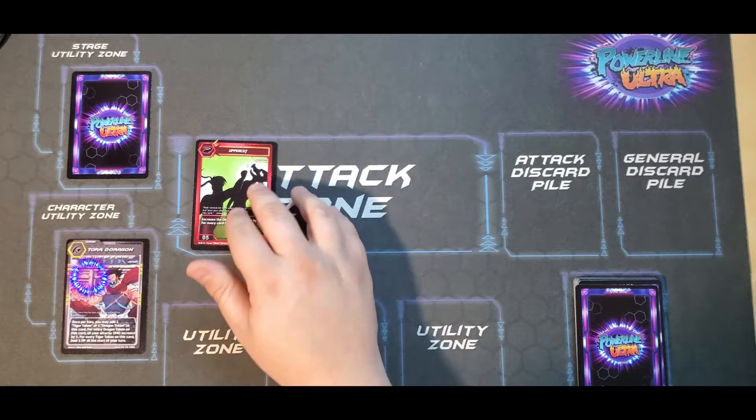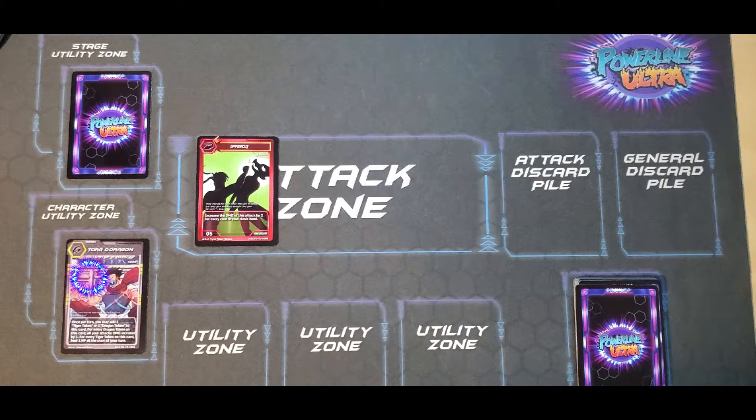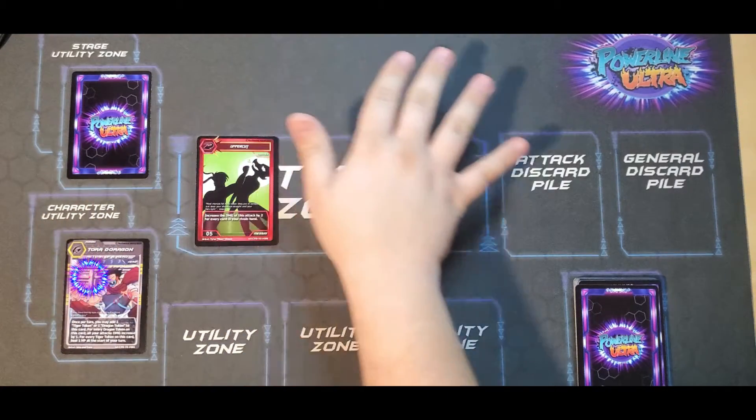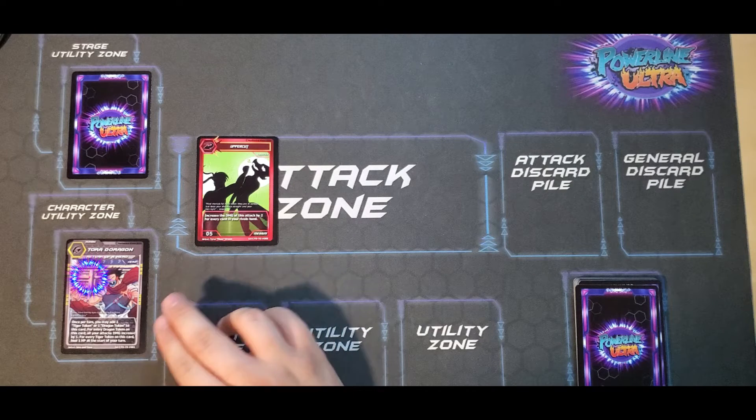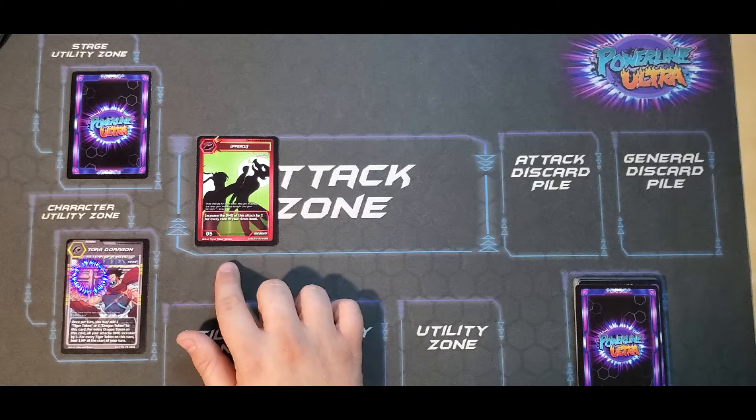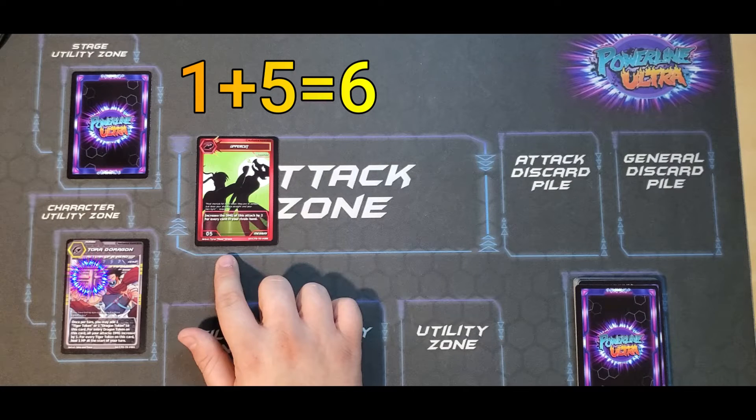Let's start the attack phase with Uppercut. Increase this damage by two for every card your rival has in your hand. You want to use your stage ability, character ability, then card ability, then apply the damage. Let's pretend there's nothing happening with the stage. Using Tora, all my attacks are increased by one, so that goes from five to six.